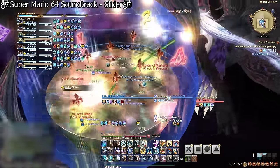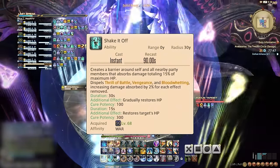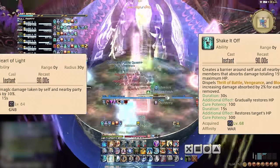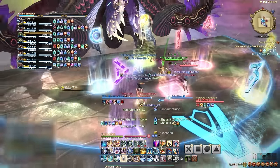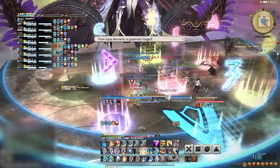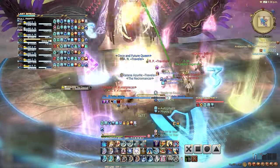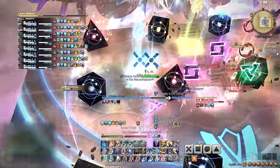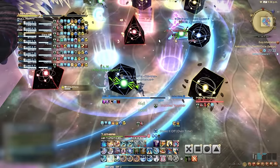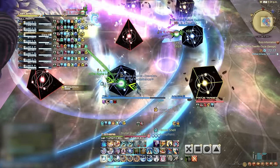Every tank also has access to an AoE raid mitigation. These include Paladin's Divine Veil and Passage of Arms, Warrior's Shake It Off, and Dark Knight and Gunbreaker's Dark Missionary and Heart of Light. Just like with Reprisal, it's important to use these — they have short cooldowns and offer amazing survivability. If you're unsure what to use them on, you can never go wrong using them on boss raidwides to help your entire party and your healers. As you get into high-end raiding, it's good habit for both tanks to spread out their raid mits, just like with Reprisal — though they do stack, so doubling up isn't the end of the world.